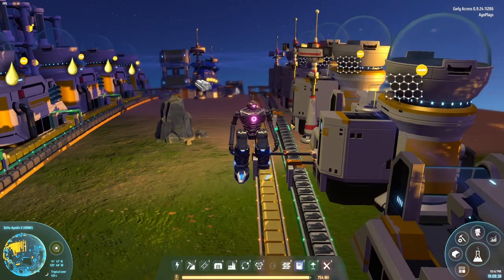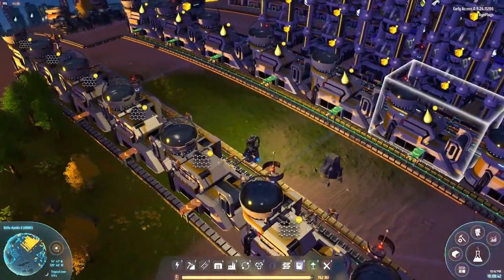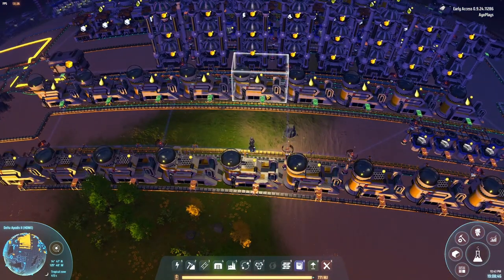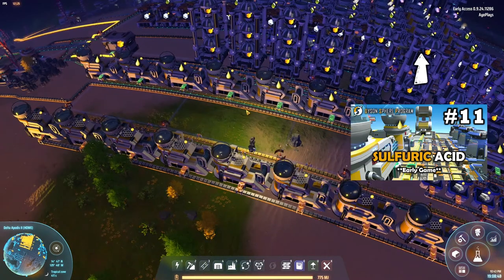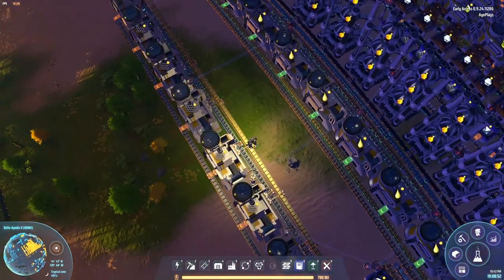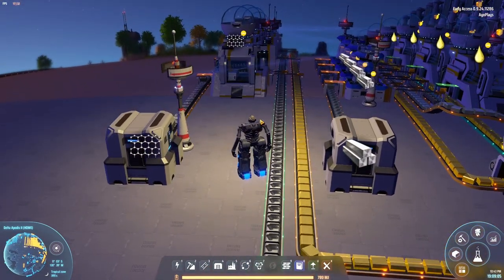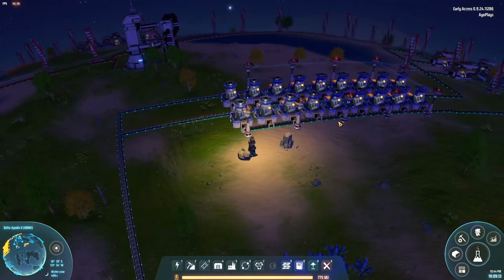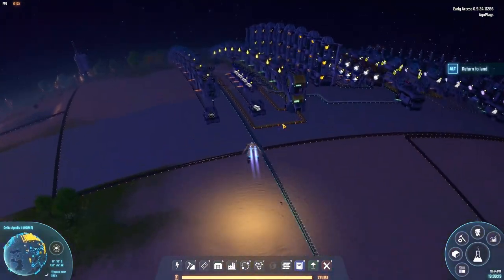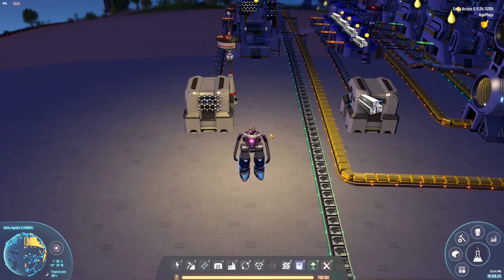Welcome back to Dyson Sphere Program. Off camera, I built graphene chemical plants — you didn't miss much. It's basically the same nine chemical plants for graphene, same as nine chemical plants for sulfuric acid. If you didn't see that episode, I'll throw the link at the top. It's basically the same setup but even more simple — we have only two inputs, one of which is sulfuric acid.